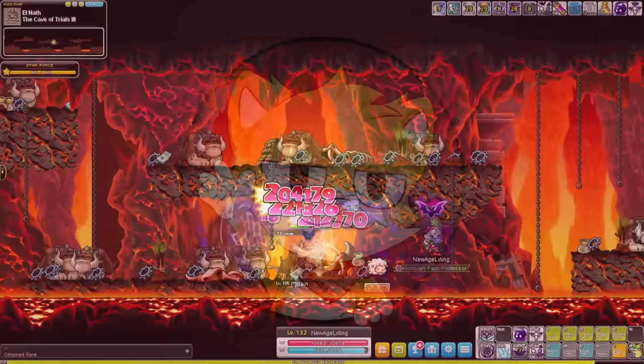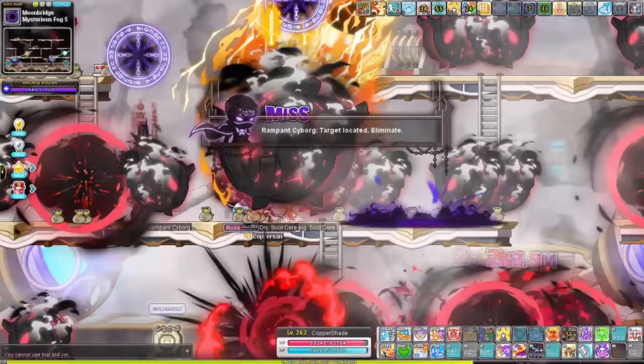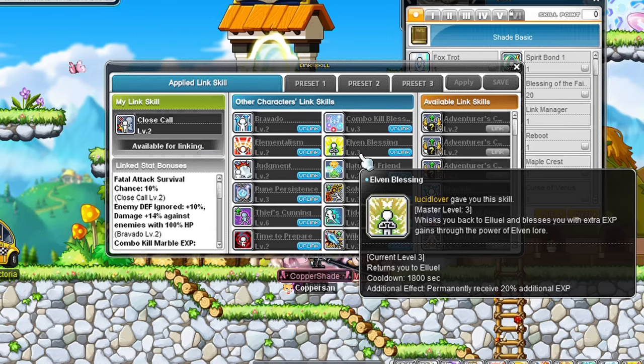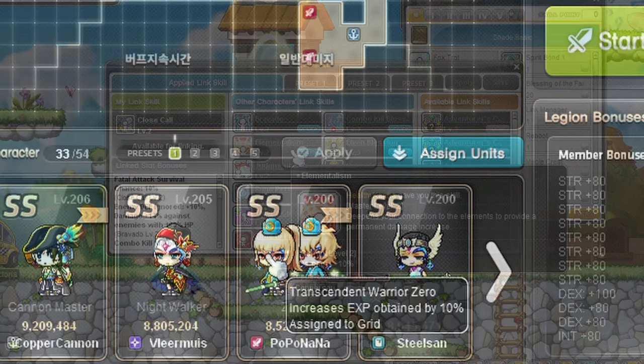Hey Youtube, Coppersan here! This video is a simplified training spot guide that will show you all the most popular training maps all the way to level 260, so that you too can level fast with your new characters. This training guide works for both reboot and regular server as all monsters are the same now across all servers. If you have link skills, make sure to equip the Mercedes, Evan, and Aaron link skills as those all boost EXP. Use the zero legion effect for more EXP and set your legion to EXP if you have that. Besides that, get as many sources of damage, critical rate, critical damage, and normal monster damage as possible. This will all help you grind faster.